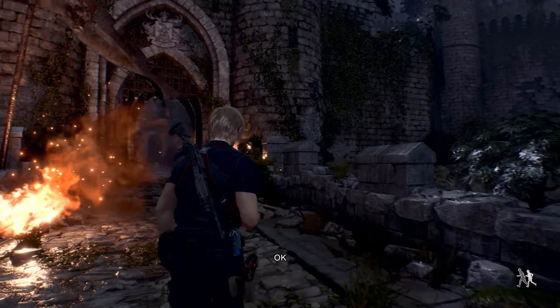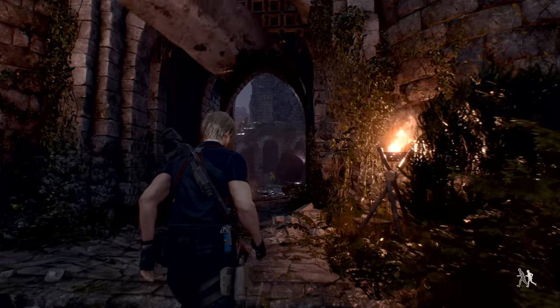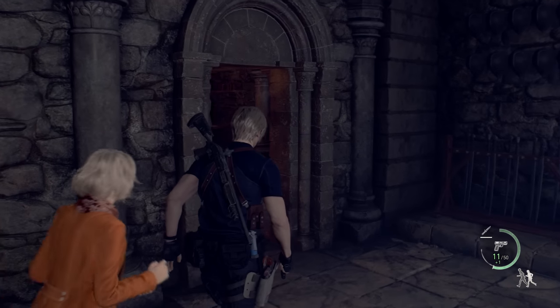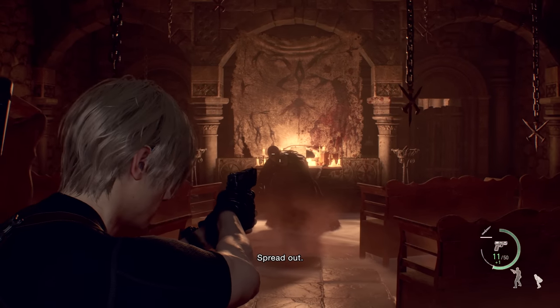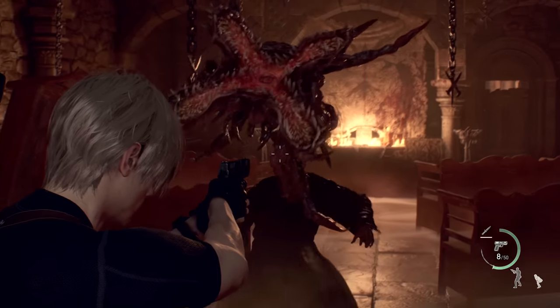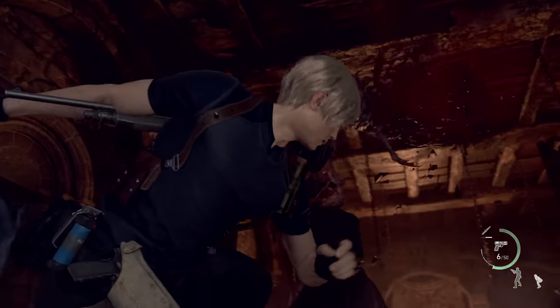Once Leon finally rescues and joins up with Ashley, things get a little more complex. Just like the original, you don't usually control Ashley directly, but Leon can somewhat manoeuvre her by using the tight or loose commands. The tight command keeps her closer to Leon, and loose causes Ashley to distance herself when things get dangerous. The symbol in the bottom right-hand corner of the screen shows you which mode you have enabled, and it can be swapped at any point during your gameplay.